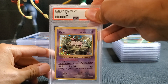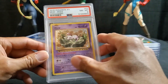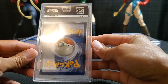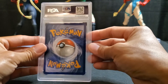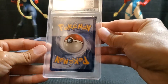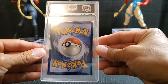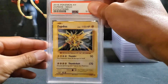Maybe the corners and everything are good. Oh, a Mew holo — that's an eight. Probably because of the holos. XY Evolution is really hard to grade from what I heard, due to print lines. Reverse holo Mew, mint nine. Centering slightly off, maybe that's why. Another one — might be a nine again. Zapdos holo, that's a nice looking card, looks pretty clean — a nine. Is it because of the print line?